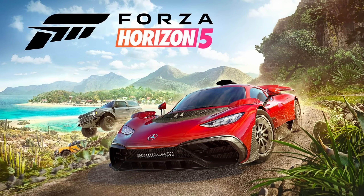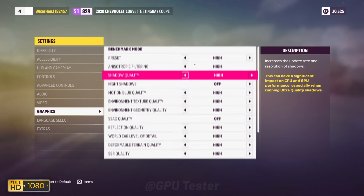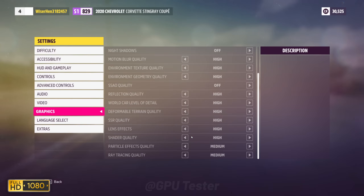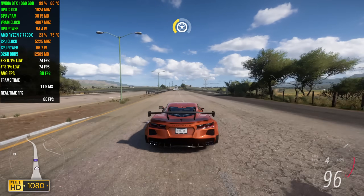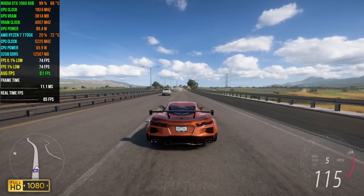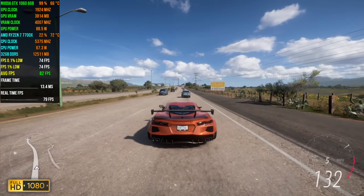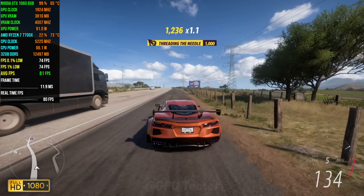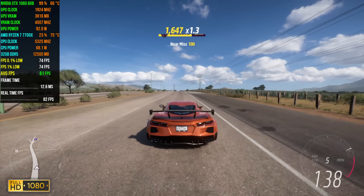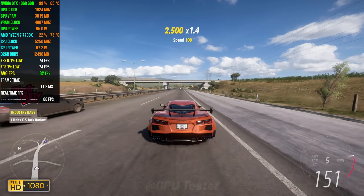Next game on our list is Forza Horizon 5. We're gonna be playing at the high preset at 1080p. Forza Horizon 5 runs extremely well on the 1060, averaging 84 FPS with 0.1% lows coming in at 74. Forza Horizon 5 is one of the best optimized games I benchmarked and this just proves how well it can run on older hardware.